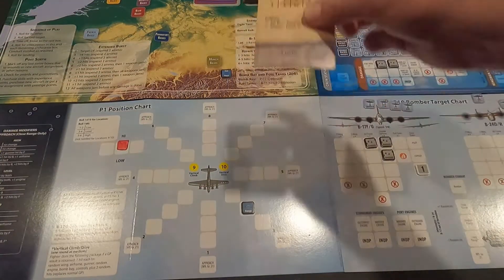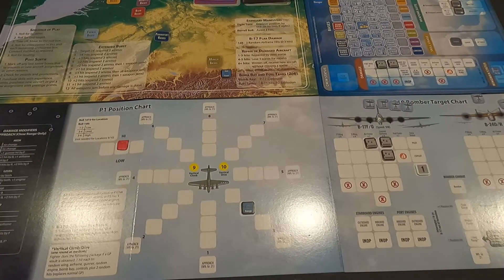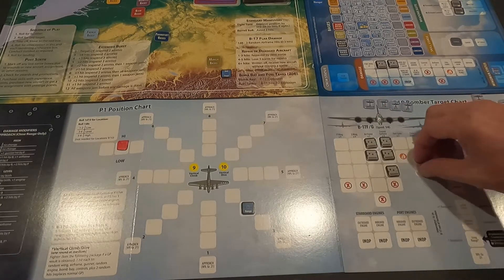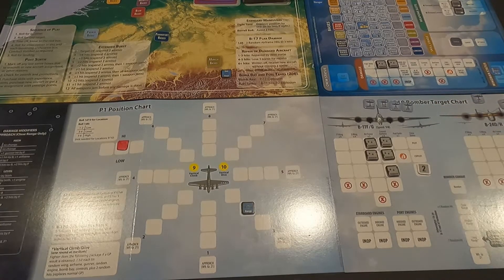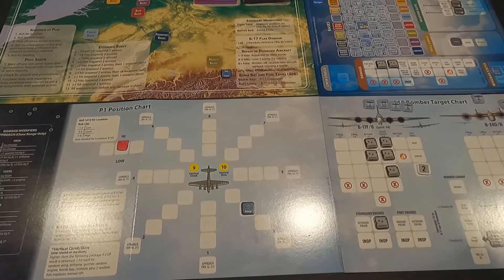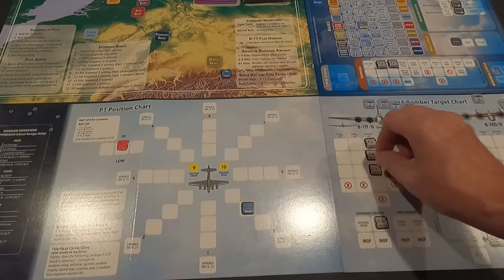I fire first and get the effect of all my hits before he shoots. I score another group hit. Controls surfaces - one more there. Airframe. Another gunner - he's down two now. Two random hits: first is a nine - starboard engine inboard, knocked it out. Second is a one - airframe. I'm pounding this guy but haven't got him yet.